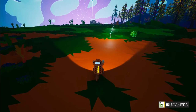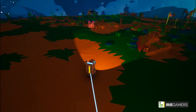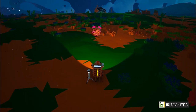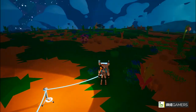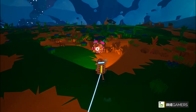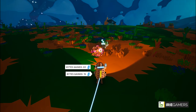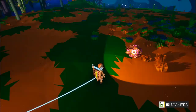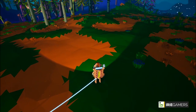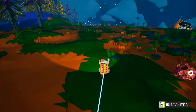Bytes is the currency of this game, and you definitely need bytes to unlock items. There are a few ways to get bytes: you can research items in your research chamber — that's one of the things we'll be focusing on today — and you also get bytes from researching research samples.